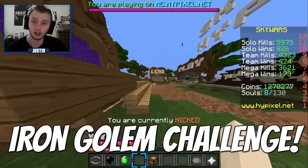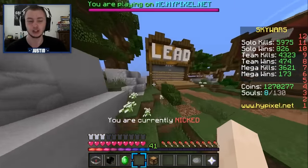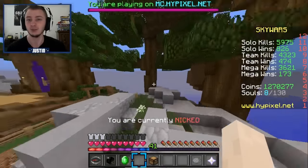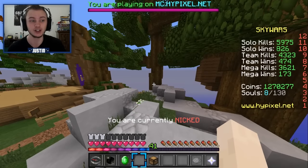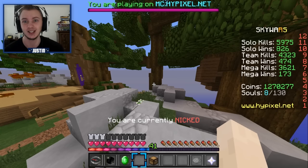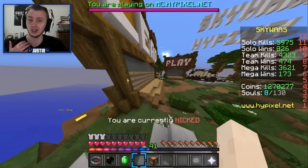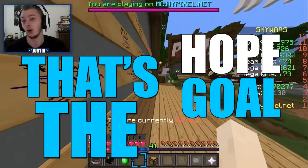This will be the Iron Golem Challenge. Basically, I got the idea from the God Apple Challenge where I go into a game, I have to mine out all the iron necessary to get the four iron blocks, and of course use the Jasper class to get the Pumpkin Head, and then I will spawn an Iron Golem, and hopefully I will still win the game. That's the hope, that's the goal, that's the dream.